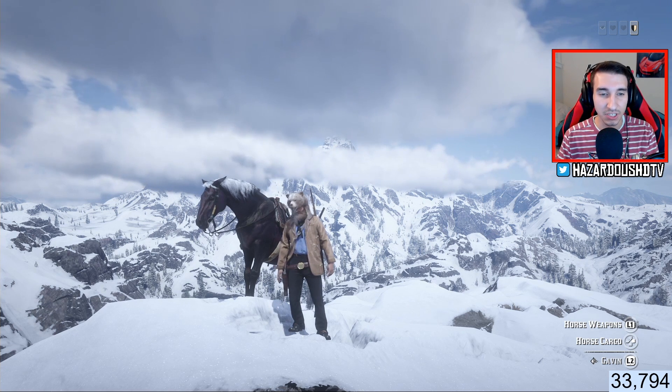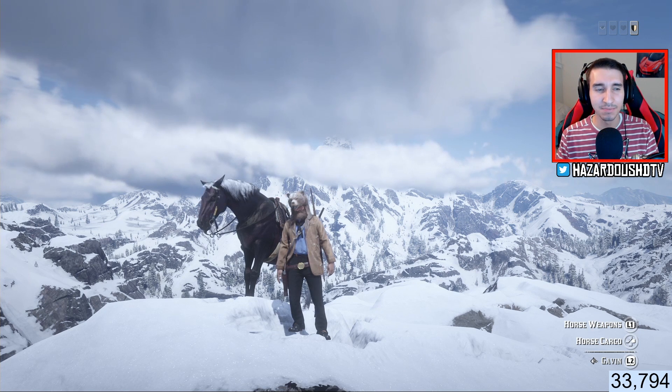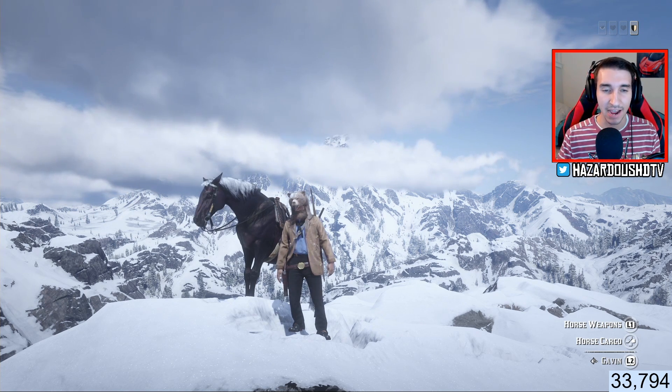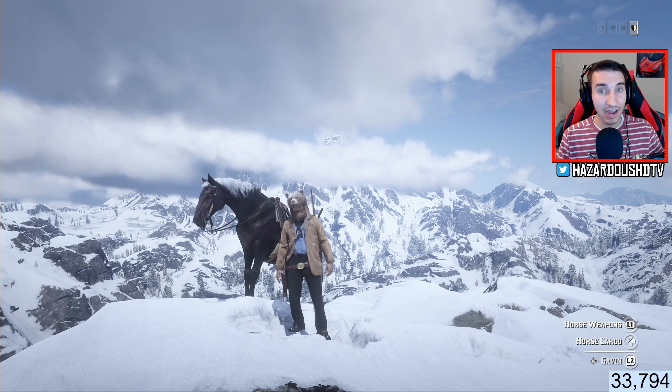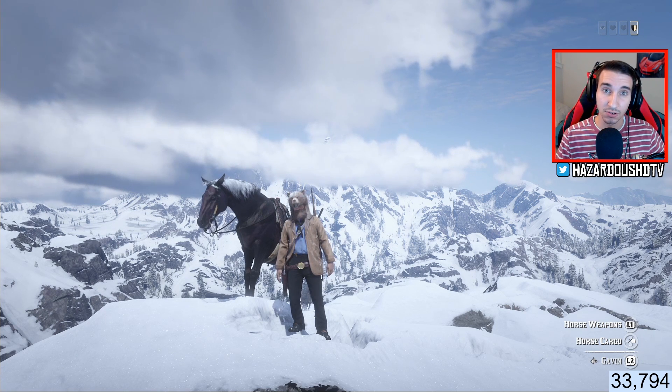All you guys need to do is force a gang hideout to spawn. There's really no real way to force it — I've had some theories, but I've debunked my own theories, so maybe I won't come out with a video on that after all. But you need a certain gang hideout to spawn to actually get this hat. Maybe — I haven't looked — but if there are other gang hideouts involving other seeker hats from the story mode, then you may be able to get those as well just by following the same process.